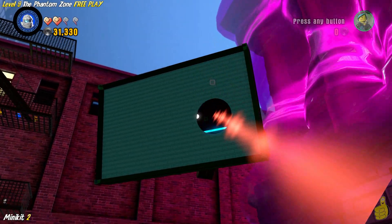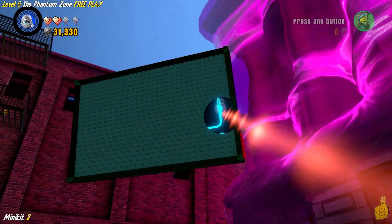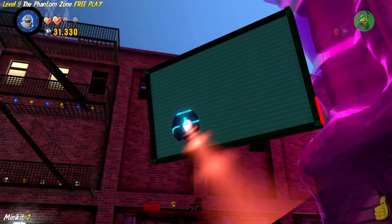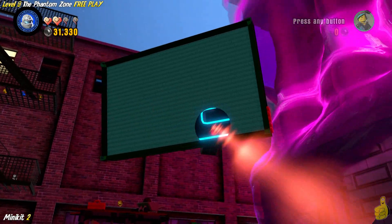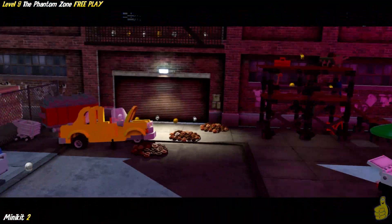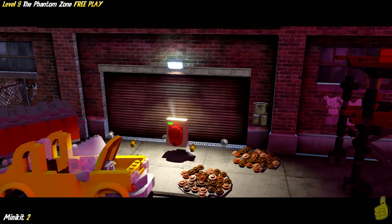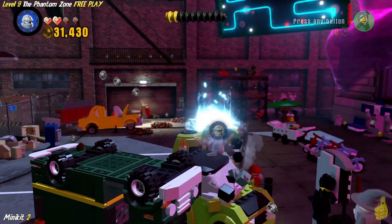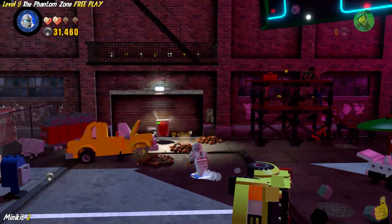We're going to move the little camera around — you're just trying to complete the circuit. No disassemble! Once you get them all, it makes the minikit magically appear in the front. We'll go ahead and smash the cars on our way over to grab it. Booyakashow! Thanks, Zane, for your time. We'll see you later.